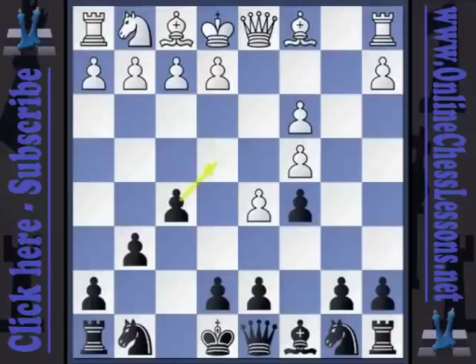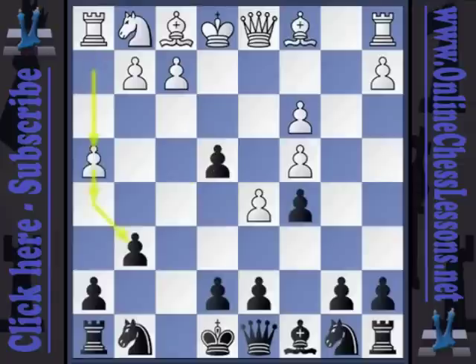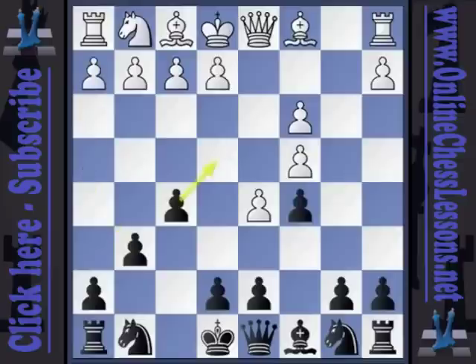In volume three, we will look at h-file action with h4, at one time thought to be the positional or strategical refutation. Also in volume three, we will cover the combined e4 — for example, f takes e4 and h4, when white combines e4 and h4 type action. In future volumes, we will cover preparing for g4 with h3, and we will also cover the g4 gambit, the d-pawn push, and we will look at the knight developments — the normal knight development and the clever knight development, knight h3.